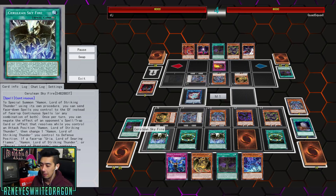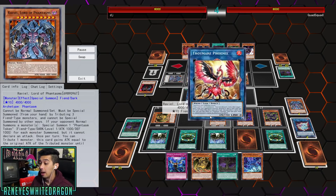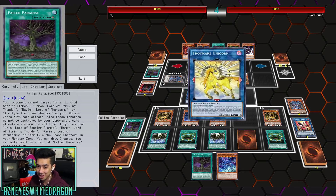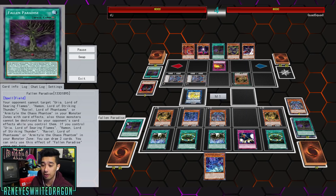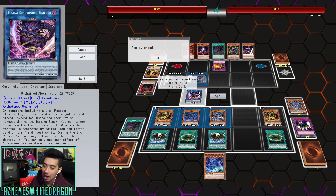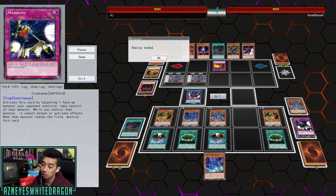If Sacred Beasts ever become meta, the meta build would definitely be Hamon and Raviel — there's really no point to Raviel beyond flashy plays now. Once this card is destroyed we can deal with the other cards, because Fallen Paradise also has the effect where you're unable to target the Sacred Beasts. You guys got to see Crackdown snatch-steal the monster, and then Unchained Abomination comes out — you can target a card on the field and destroy it when a monster is destroyed by battle. This is how you'll be able to OTK in the deck.